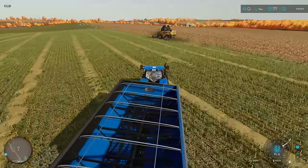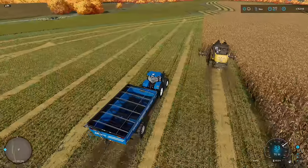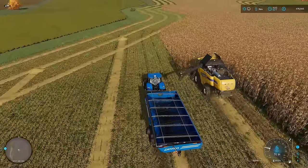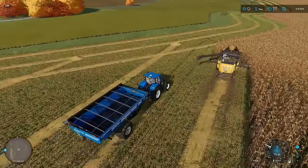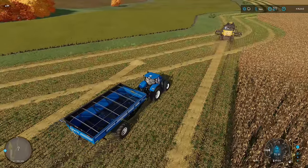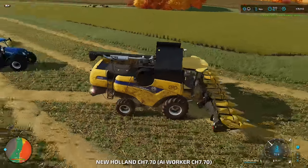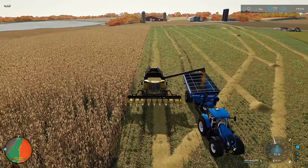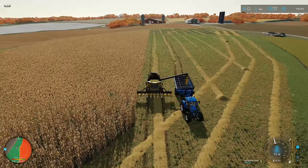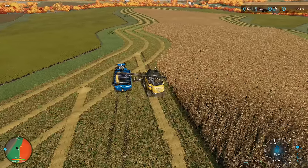Let's see if we can catch up to this thing before it gets too close to the top — should be able to spin it back around. I'm going to just kind of let the worker go and see what he does. So far we've got 80-some thousand liters off of just the three headlands and a couple of passes. I think that's pretty good — we'll probably get another 70 to 80,000 liters on top.